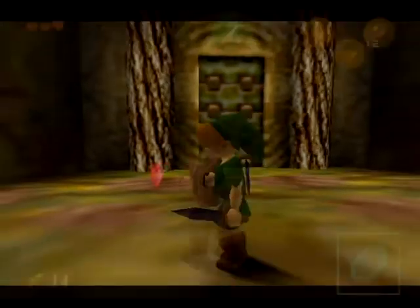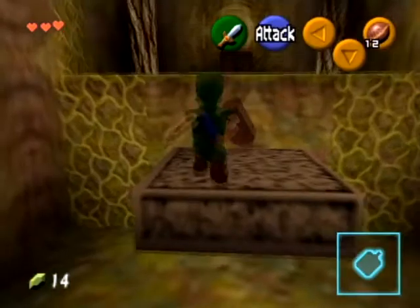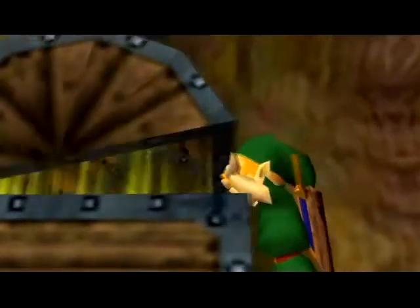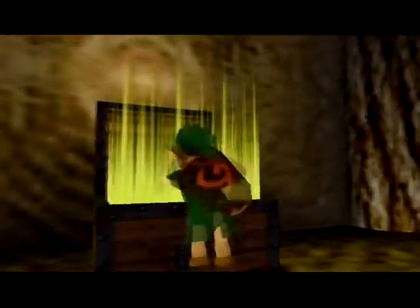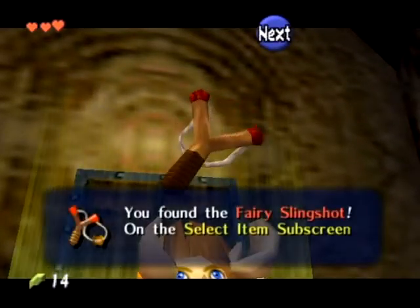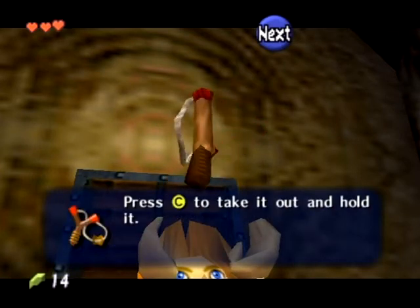Into the next room. What awaits us in here? There's a floating platform — it's falling down. Treasure chest. Our first item — our first useful item, really, after the sword and shield.